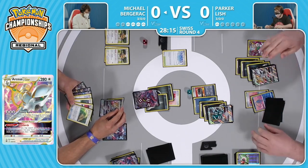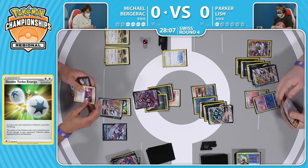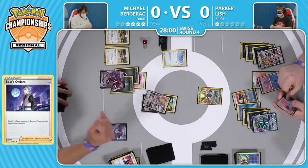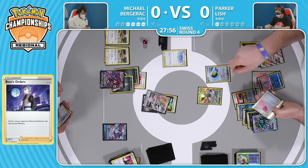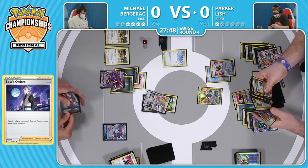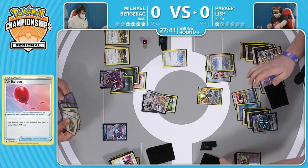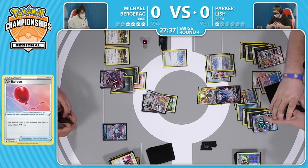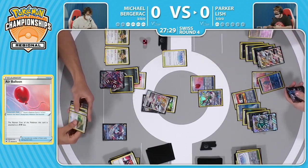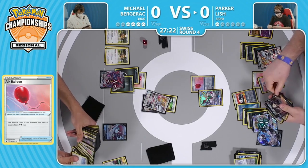Looking for it - is there a Raihan potentially available? You would need to discard the hand down enough to draw some cards. Looks like just a Boss's Orders to maybe stall a turn so you can get the attack off. That's been the name of this entire game - just stalling, stalling, stalling. Here is a Quick Ball just to thin the hand down. There's the Air Balloon in hand - Quick Ball for the Punkaboo, Quick Ball for Lumineon. The Punkaboo will get rid of that Path to the Peak in play, Lumineon will get that Boss's Orders, and with the Air Balloon we'll be able to retreat the Orangaroo. Parker has cobbled together the entire hand to pull off this Game 1 victory.